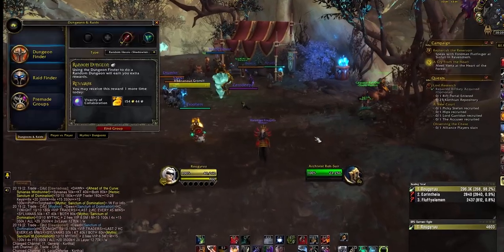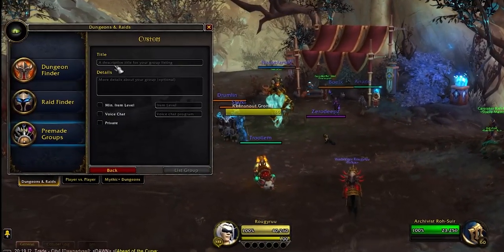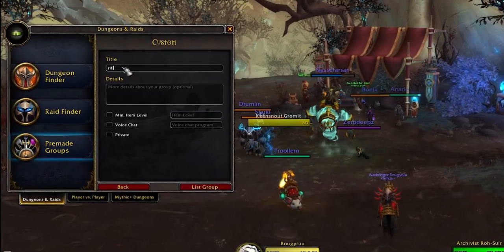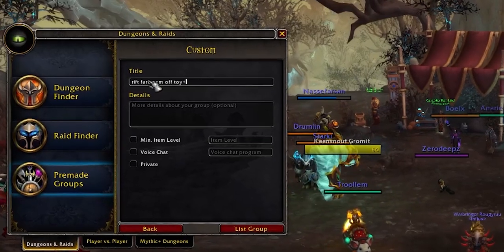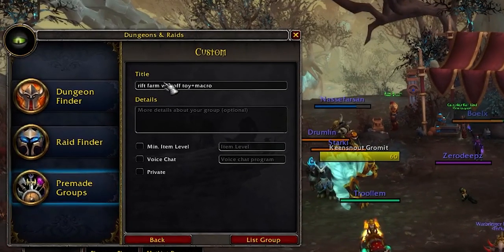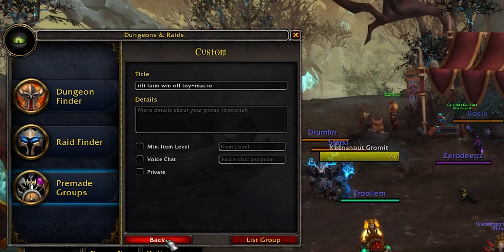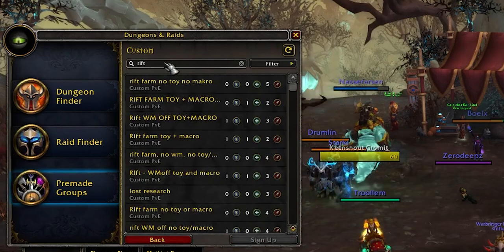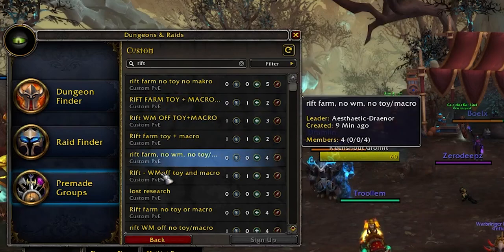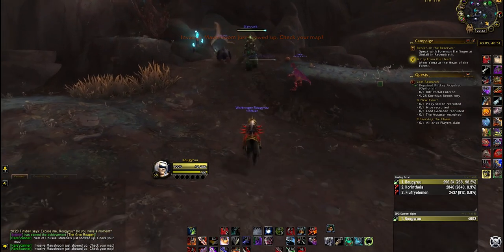What I usually do is create my own group. I start a group titled 'Rift Farm, war mode off' — toy plus macro. You want to get a tank, a healer, and three DPS, just like going to a dungeon. If you don't want to make your own group, you can go to Find Group, type 'rift,' and you'll find a whole bunch of rift farming groups. Very easy.